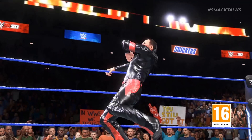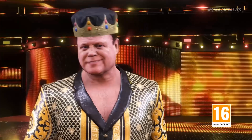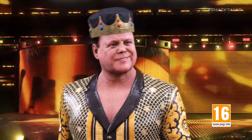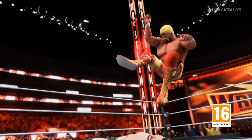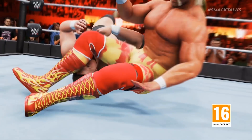Switching to SmackDown, Shinsuke Nakamura is up next making his entrance, and then we have the long-awaited return of Jerry 'The King' Lawler, who is included as a playable character for the first time since — I believe — WWE 13. Staying with Legends, we also have the confirmation of the Million Dollar Man, who can be seen here receiving a leg drop from Hulk Hogan.